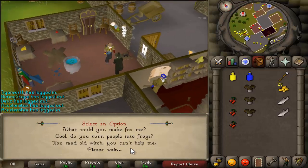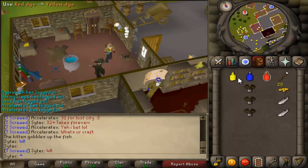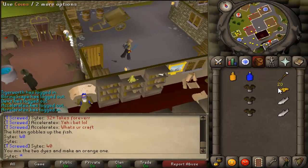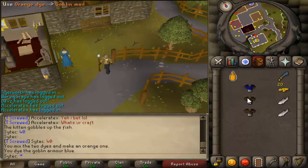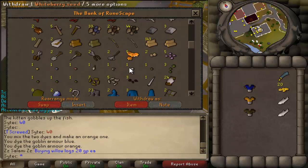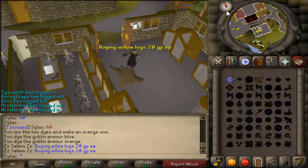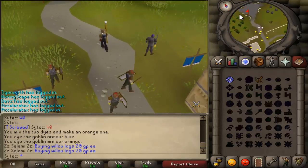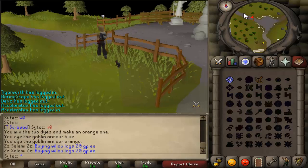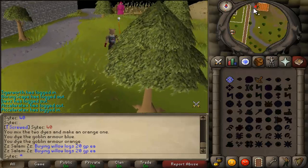They have so many options. Now that we have all the dyes, we want to use red dye on the yellow dye to get orange dye. I'm just gonna head south to the bank and get some teleport rings. Use blue dye on the Goblin Mail, and use orange dye on another Goblin Mail, so we get orange and blue Goblin Mail. Head north after teleporting to Falador — go to the statue, then go west.